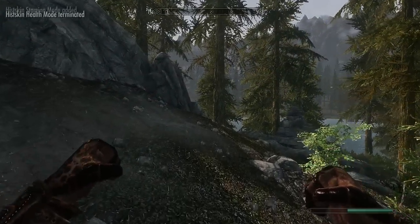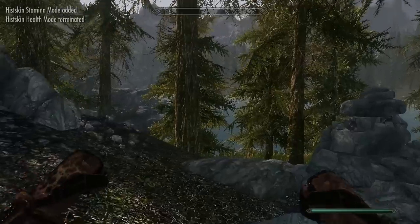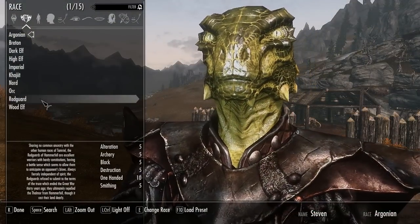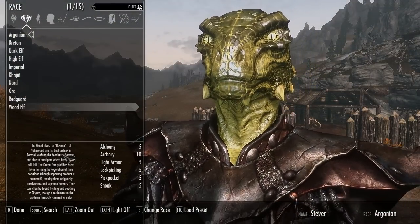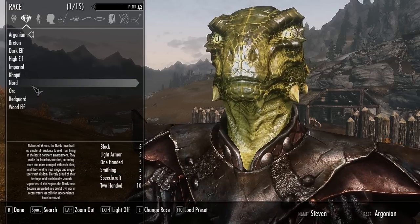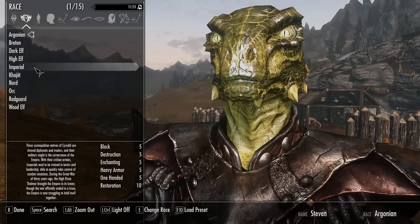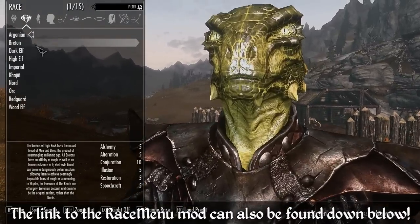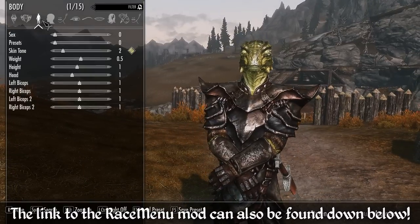And that's everything you need to know about the new racial skills and abilities. On top of that, the module also makes changes to the racial descriptions so they now give a brief overview of each race as well as the race's history. The module also changes the load screens so the racial descriptions and skills are all correct.